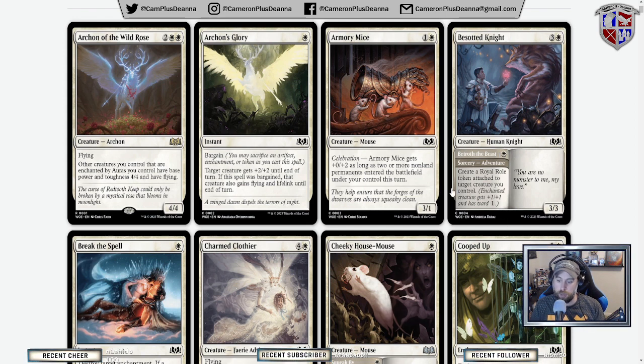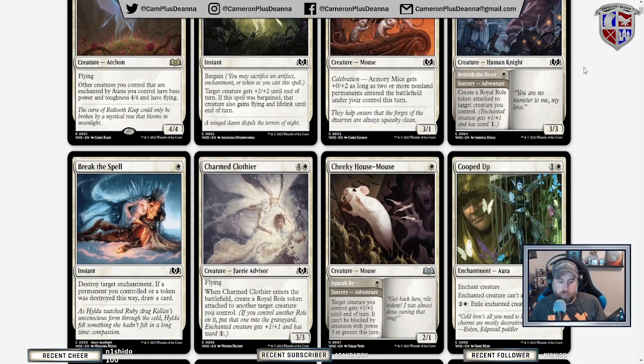Adventure basically gives your creature something else to do, typically for less mana, and then if you cast the adventure, you can later cast the creature or permanent side of it — because they're not all creatures anymore. Roles are aura tokens, and a creature can only have one role per player enchanting it. So if you would put a second role on it, you'd get rid of one instead.